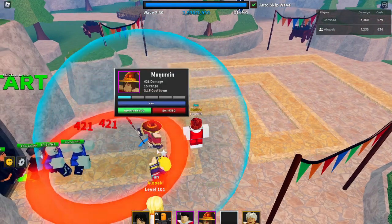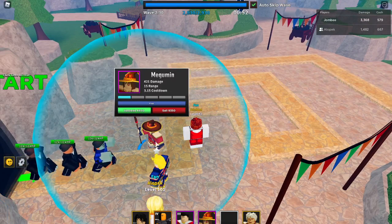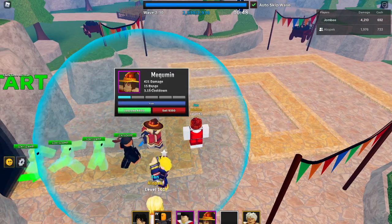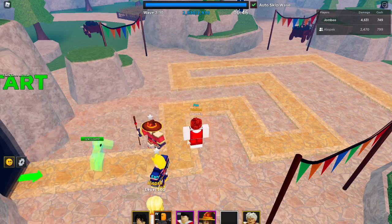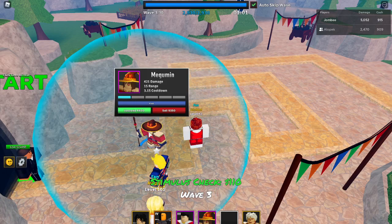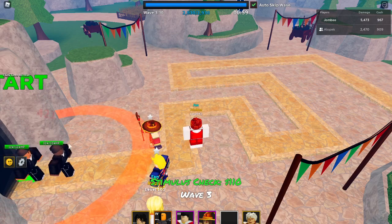Whereas All Might does AoE damage. But Megumin does have more damage at the start and way better range, so she starts off as a way better All Might — except with a smaller AoE diameter.